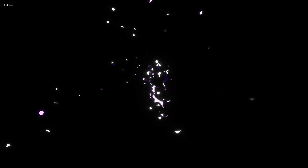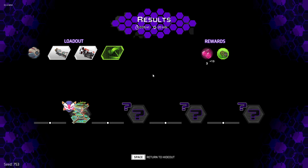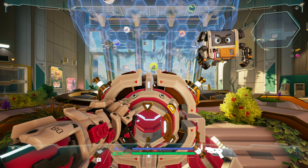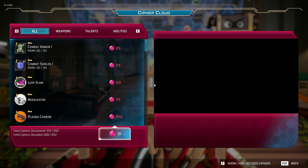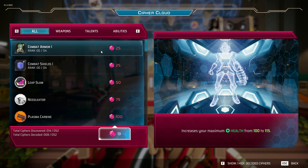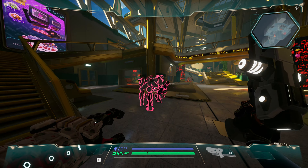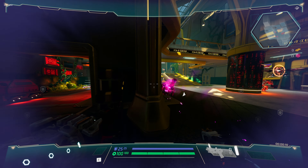When you respawn, you're back at the beginning area where you learn about the cypher cloud. You can use the purple currency called terrenium to purchase items from the cypher cloud. Everything unlocked here is permanent. You can purchase weapons, talents, and abilities — such as upgrading your health or unlocking weapons that you'll be able to find during your runs. I didn't have enough terrenium to buy anything since I died pretty quickly.